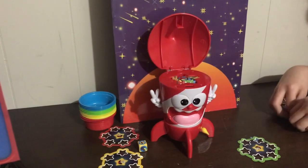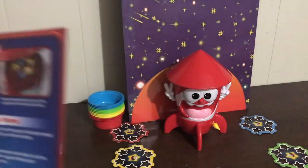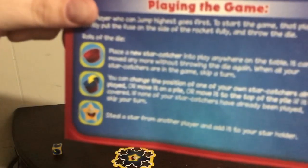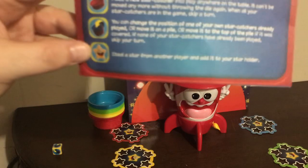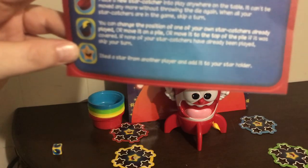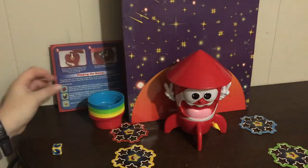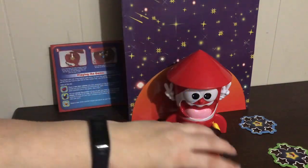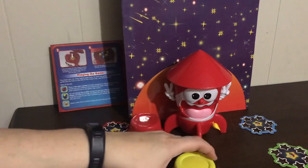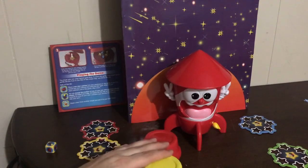She has the blue and the green constellation and I have the yellow and the red. It comes with this little die and you're supposed to roll to see what symbol you get. If you get the little cup, you get to flip over a cup and get it into gameplay. The second symbol means you can move your cup to get better star-catching action. The third one is to steal a star from another star holder. The star catchers start upside down — I'll have red and yellow and Zahra will have green and blue.